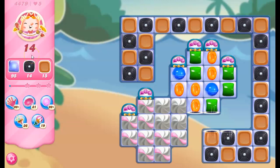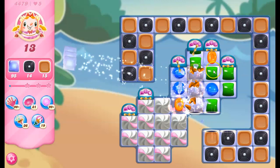We have 14 moves to do quite a few different things. 95 jelly needs to be removed. We need to collect 14 licorice and 15 toffee. I don't see any showing back up, so once they're removed, they're gone, which is good. And I've got striped wrapped dispensers here, which may end up giving me some combos.